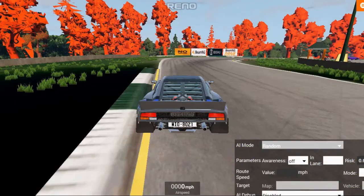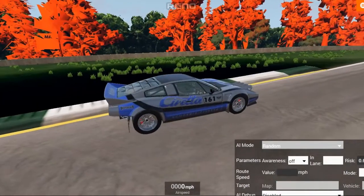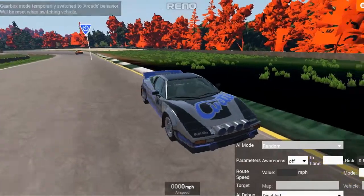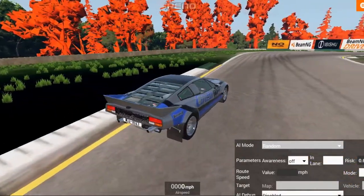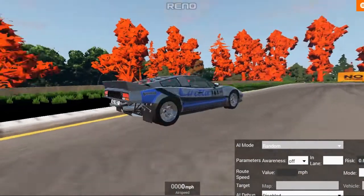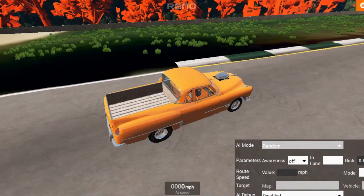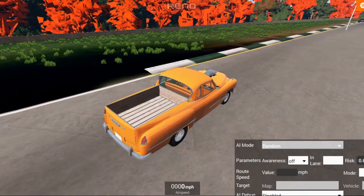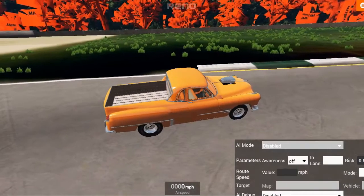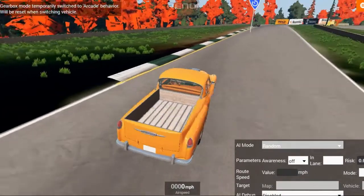Then we have another new car for this round — a car that was previously further up. This is the new version of the Bolide; this is what the Bolide has become, pretty much more like a classic group-style car. And at the back we have a drag beast — the Burnside Drag Ute. It's all one unit; the brakes aren't the best but they do work a lot better than most other drag cars.